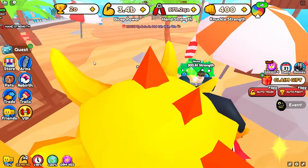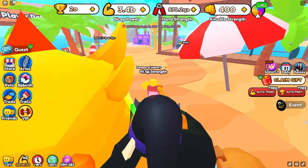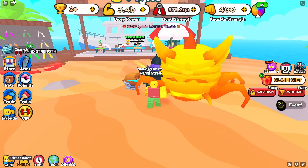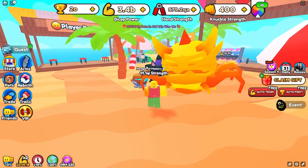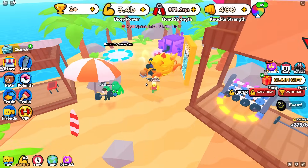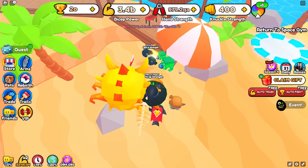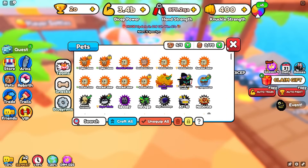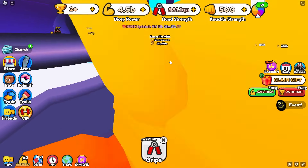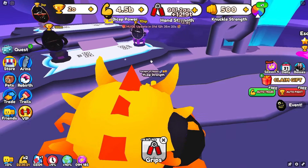I decided to join a friend boost private server — that's how I got my current best pet. The Arm Wrestling Simulator Discord server has a channel where people post private server links, and everyone friends each other for the friend boost. However, I tried joining two different friend boost private servers but everyone was AFK, and the people who weren't AFK wouldn't trade me better pets, so that sadly isn't going to work.